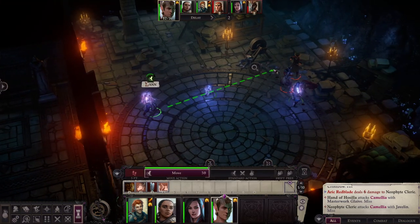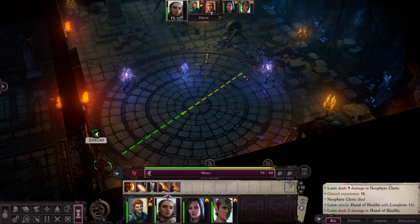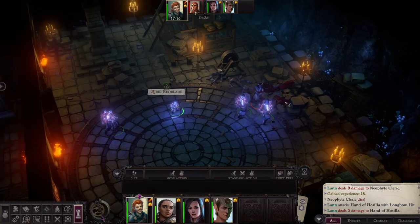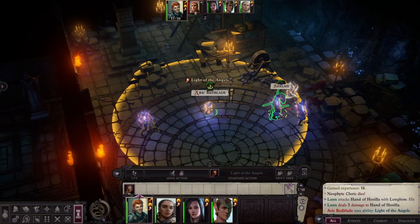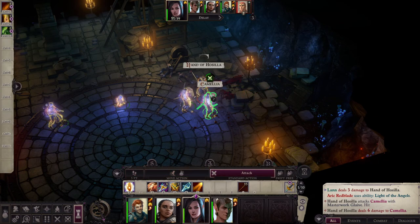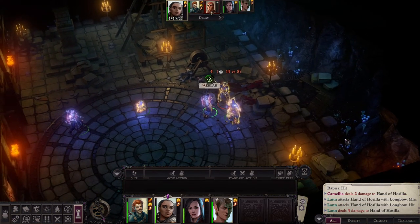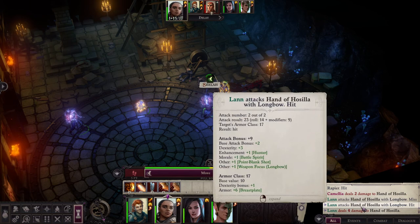The Cleric misses — wonderful. Lan fires two shots, one kills the Cleric. Zilla comes back into play since she's no longer scared. Arik takes his turn and we use the Light of the Angels to boost our party and nerf the Hand of Vazilla. Every ranged unit in melee gets a minus four penalty — I want to see the attack result. Does he already have Precise Shot? I'm not sure.